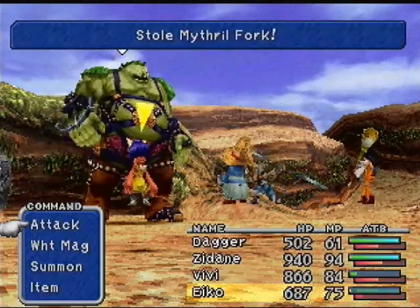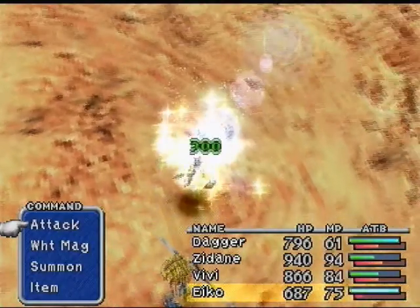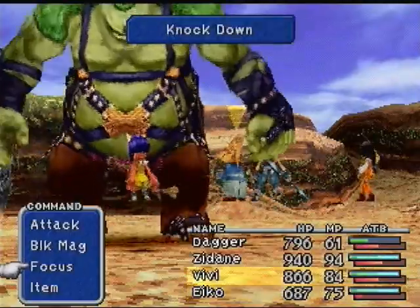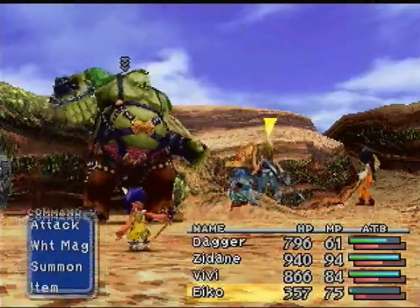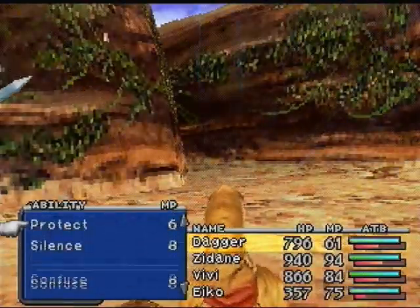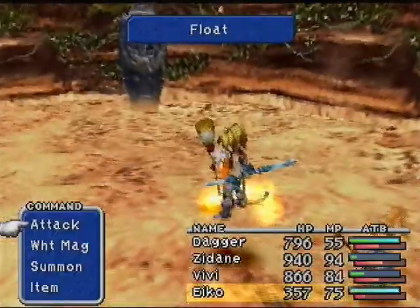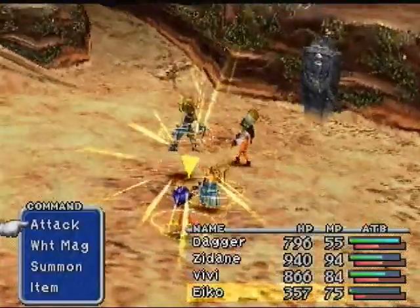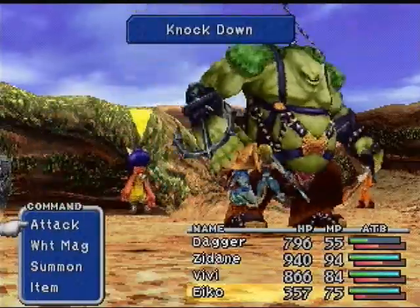This guy has three things to steal, as usual. We've gotten two already — Phoenix Down and the Mithril Fork. He also has a Fairy Flute, I believe. Unfortunately, it's one of those things that's abnormally hard to try and get a hold of. So the chances of me actually succeeding — not too high. I'm not going to worry too much about it, because I'm pretty sure we can pick one up pretty soon after we fight this boss anyways. But if it takes too long, I probably won't even bother.